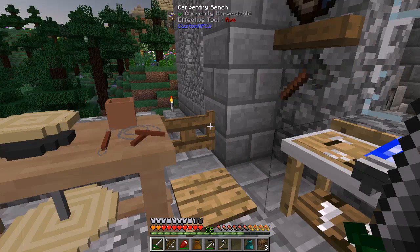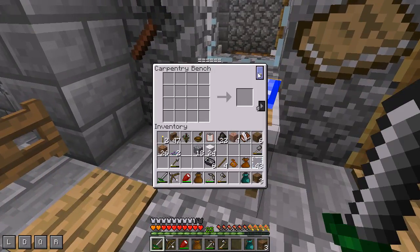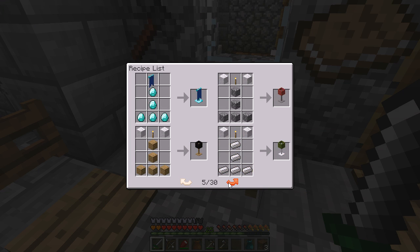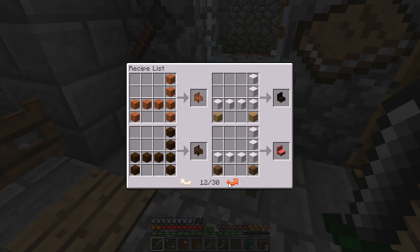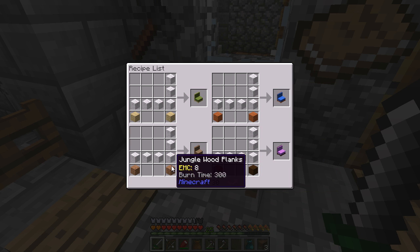That number isn't updating quite as well as I want. Something I've noticed is if we go down to the couches, the color of the couch is really dependent on the type of planks you're using. Instead of the wool color determining the couch, it's actually the planks. Spruce is red, oak is black, acacia is blue, dark oak is purple. So if we want different colors, we need to find the appropriate planks.